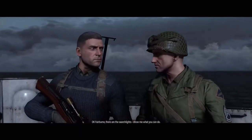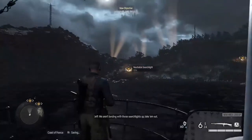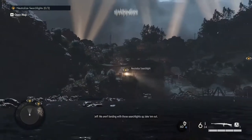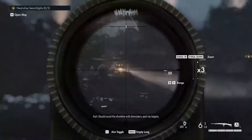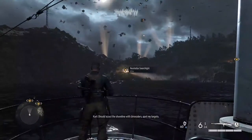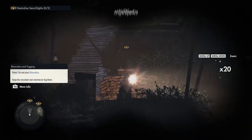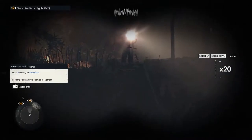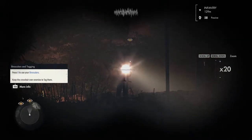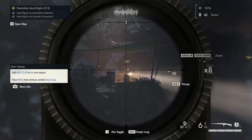Fairburn, there are the searchlights — show me what you can do. We aren't landing with those searchlights up, take them out. Won't be a problem. I'll skip to the shoreline and use binoculars to spot my targets. This one's gonna be about 127 meters and this one's about 129 meters. Okay, range — so we can increase that.